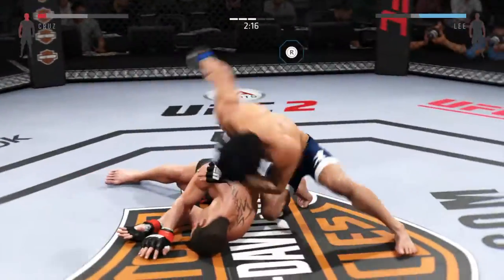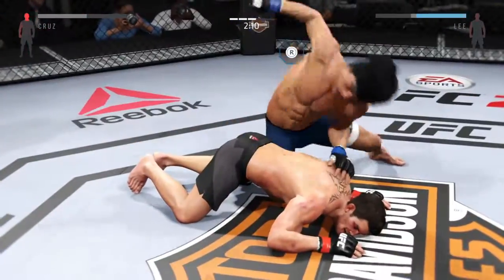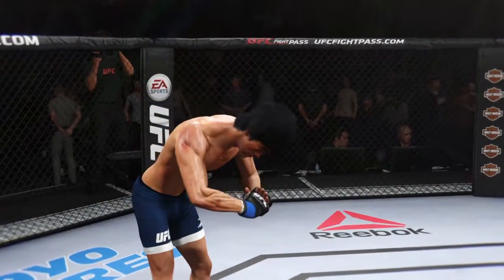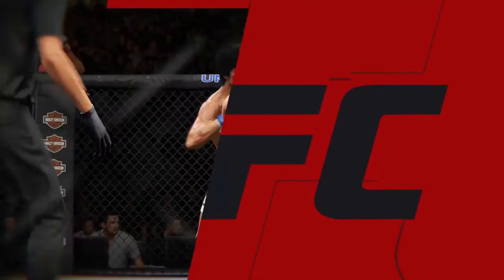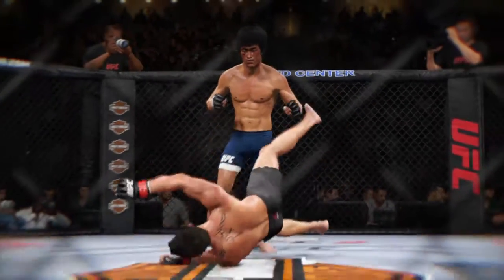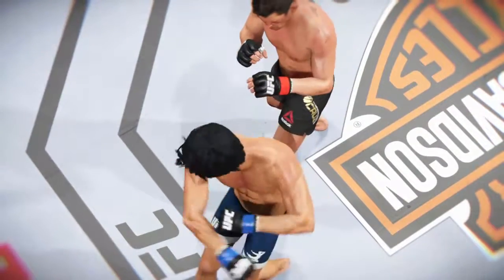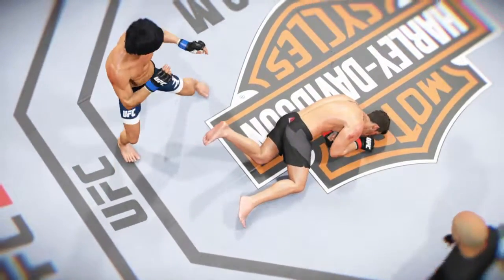Big right hand clipped him. Nice left shot — he's out! And it is all over! He got the victory from ruthless, brutal ground and pound. Here's the fight replay — this is the shot that drops him. Perfect technique. He's clearly hurt badly. This is the one that causes the knockdown and the subsequent follow-up strikes.